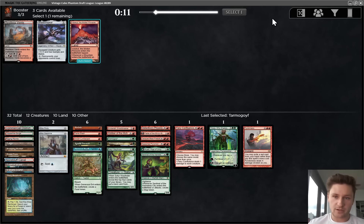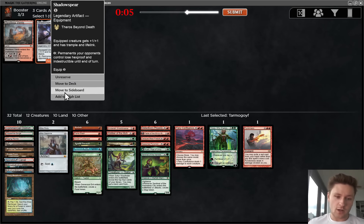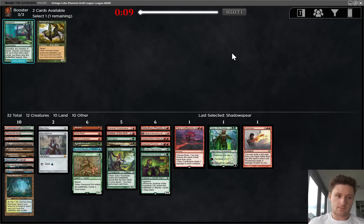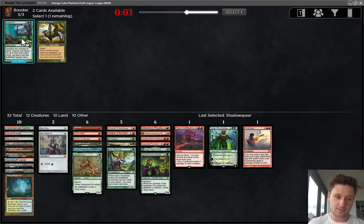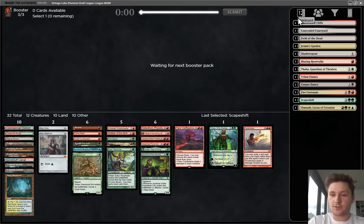There's a Valakut, a Shadowspear, and a Restless Fence, all of which are interesting. I'll take the Shadowspear - not going to play it in the main deck, but it's pretty good with stuff like Tarmogoyf in matchups where life gain is relevant. Never playing Scapeshift. Well, actually, I will take a Scapeshift - we could sideboard into Scapeshift plus Field of the Dead in certain matchups.